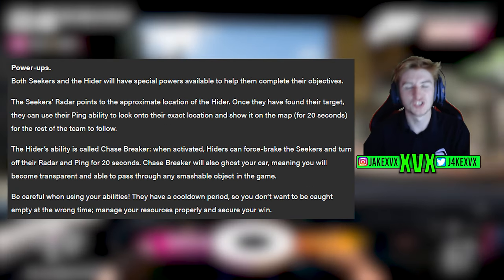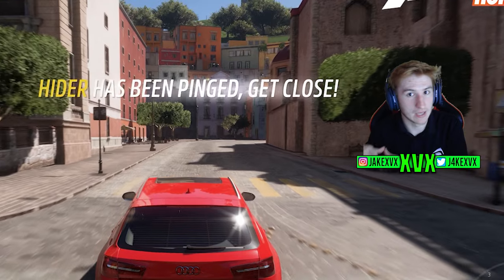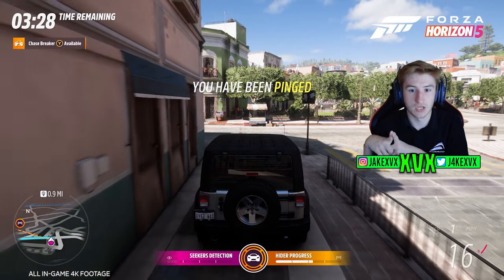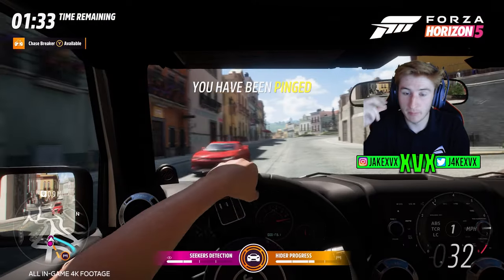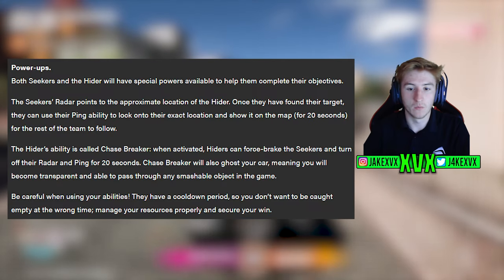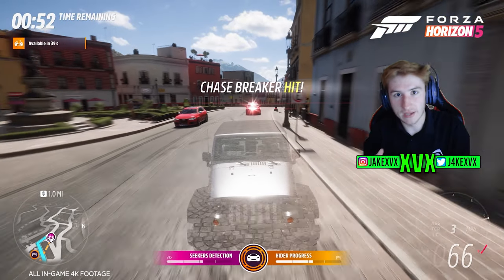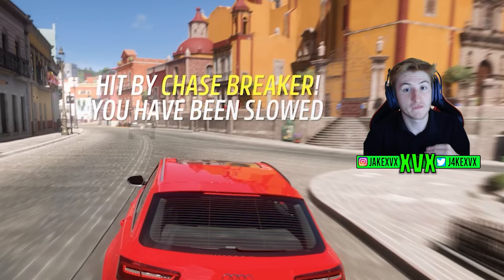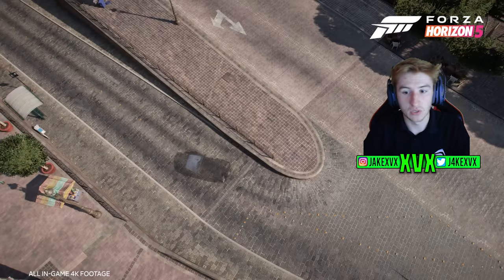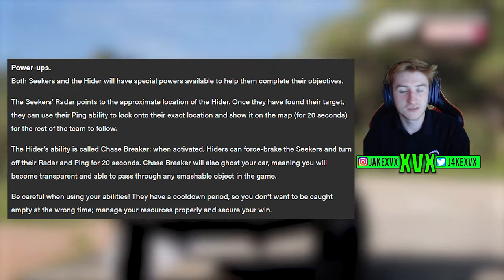The seekers' radar points to an approximate location of the hider. Once they've found their target, they can use their ping ability to lock onto the exact location and show it on the map for 20 seconds. The hiders have their own ability called chase breaker: when activated, it forces the seekers to brake and turns off their radar and ping ability for 20 seconds. The chase breaker also ghosts the hider's car, making them transparent and able to pass through any smashable object in the game.